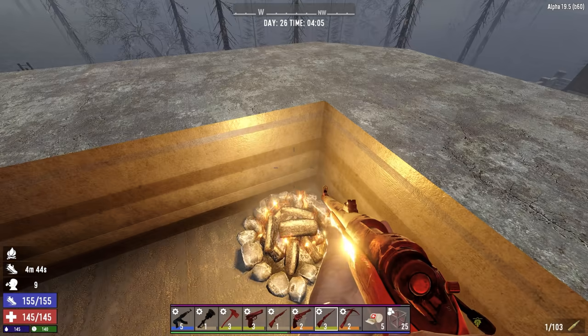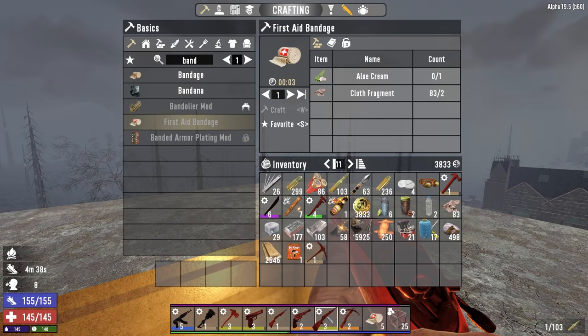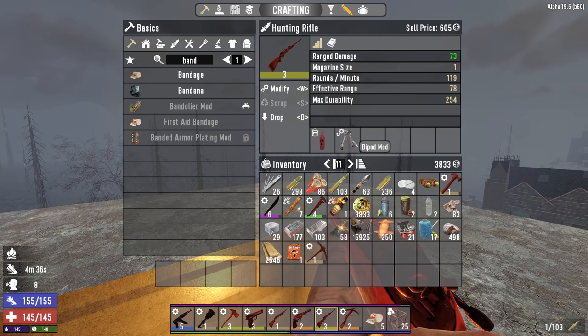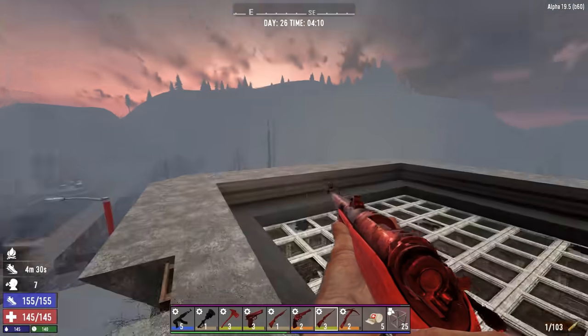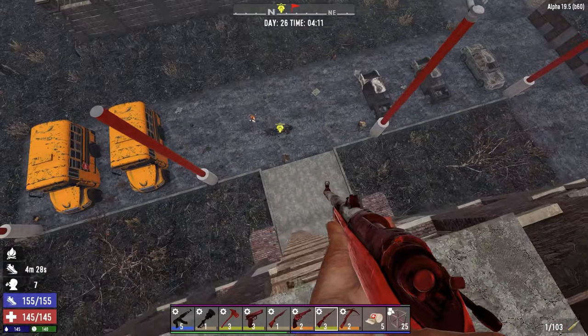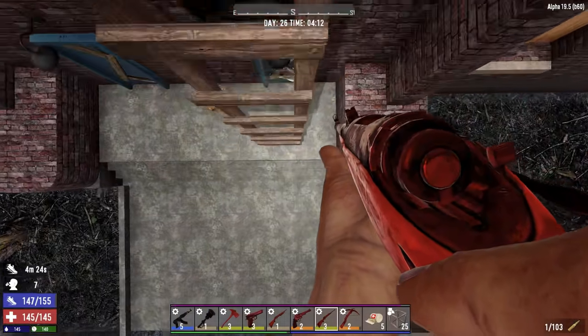Overnight, I managed to craft up some bandages. I got the hunting rifle and put the bipod on it, so that frees up an inventory spot. I've had my breakfast. There's more food and drinks on the fire — help yourselves. I'm going to head down to the bike, make sure we have everything we need, and then we're going to start clearing this place out.